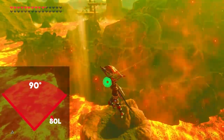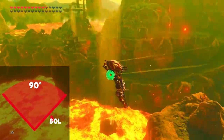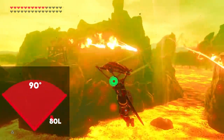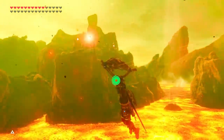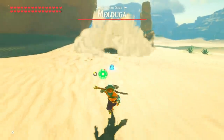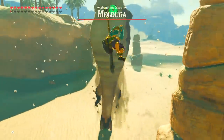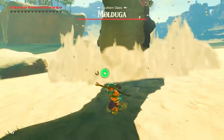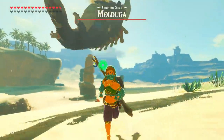Even the archer lizzalfos specifically in the Goron mines area have an 80-unit long, 90-degree angle alert cone, so a lot of these are really meant to be specifically adjusted to their environments. And last but not least, the moldugas are totally different in that they can't even sense you with their eyes at all and have zero vision cones, so instead they can only detect you with their hearing — which will be the other major aspect of stealth that we'll discuss.